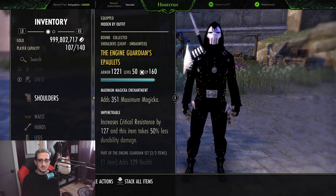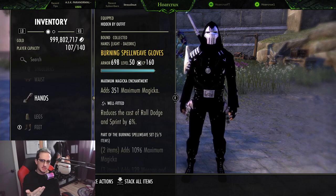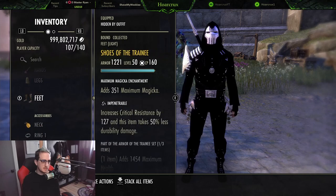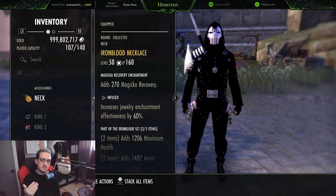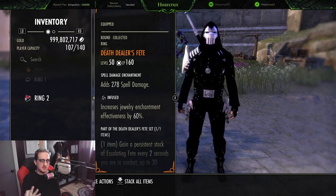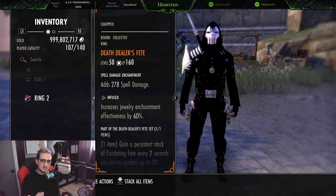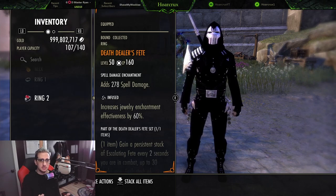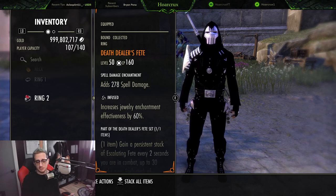For traits, piece out Well Fitted and Impen on the small pieces, with Reinforced on the Iron Blood chest. One piece Training obviously. For jewelry, I'm running Iron Blood with all Infused — two pieces Infused Magicka Recovery and the third piece is Death Dealer's Fate. I think this is the best-in-slot mythic even over a Ring of the Pale Order, because it gives you stamina for bigger heals, magicka for damage and healing, and health — tapping out at almost 32k max health, making you nearly impossible to burst.